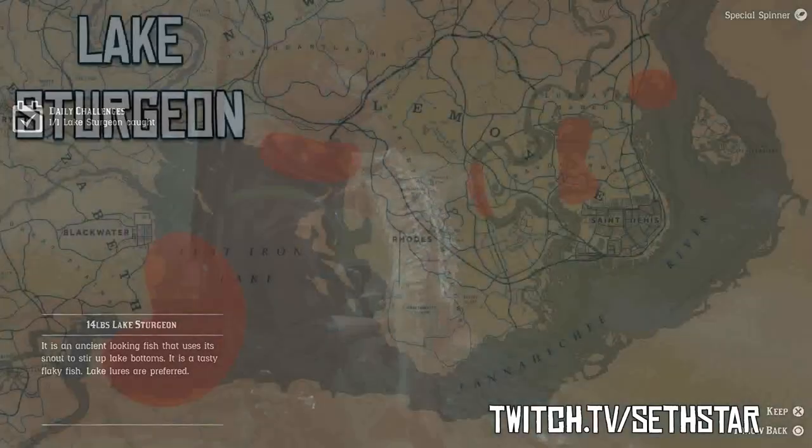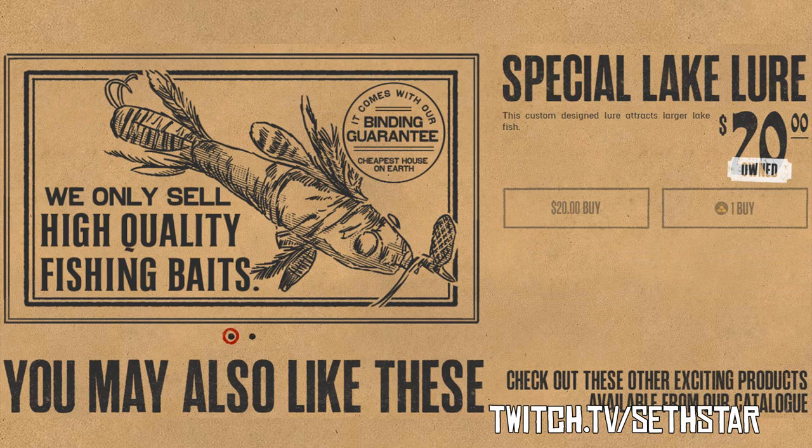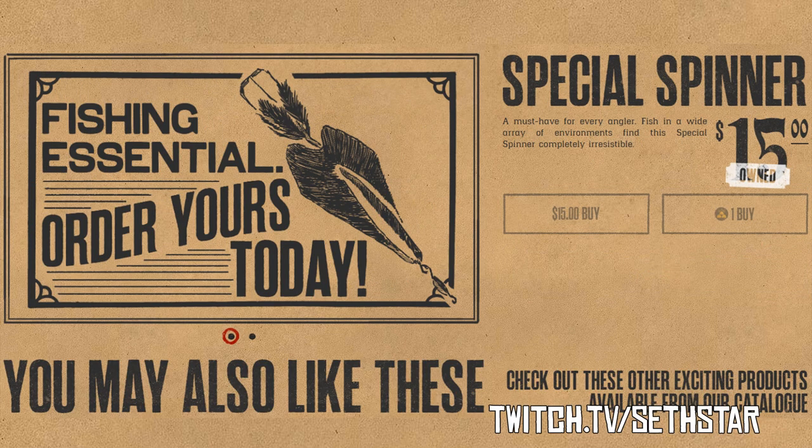Number 4: Lake Sturgeon. Marked on the included heat map, let's cast our line from this tiny little quay. You're going to want the lake lure, the special lake lure, or my personal recommendation — the special spinner for this one.